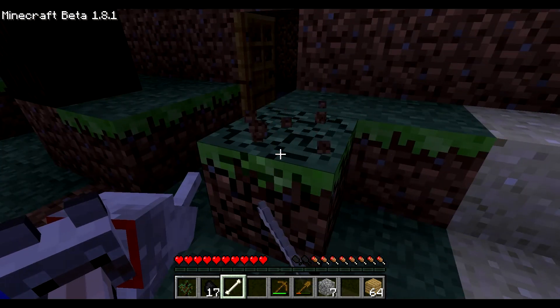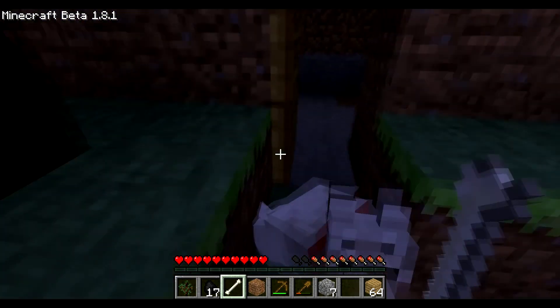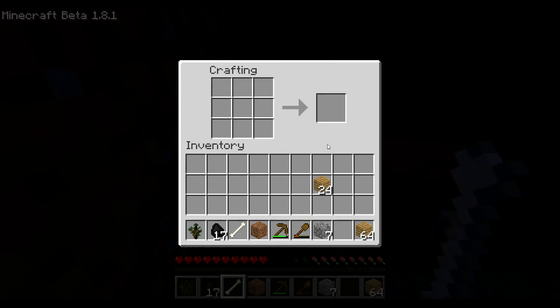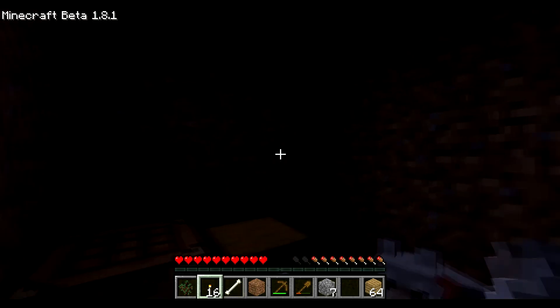Come on, come on boy. If he doesn't listen you tell him to sit and push him in. Good dog. I just wanted a dog because wolves can protect you when you need help. So I am going to make torches and put them around our house.